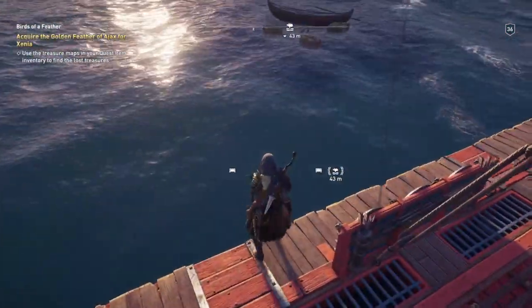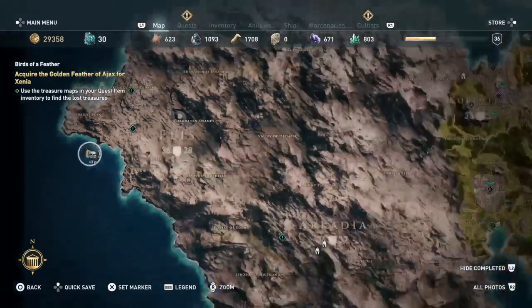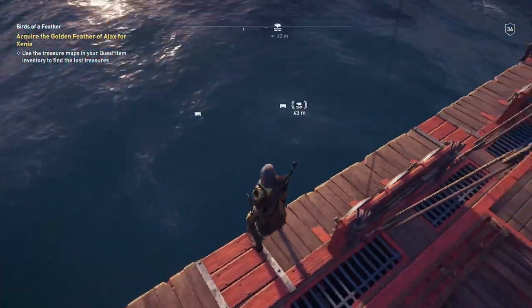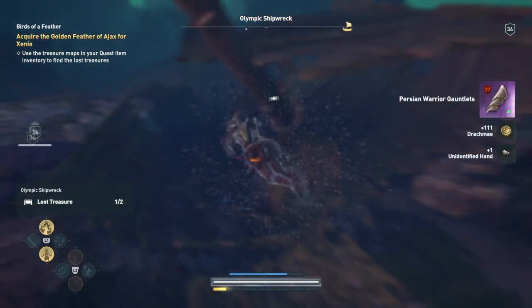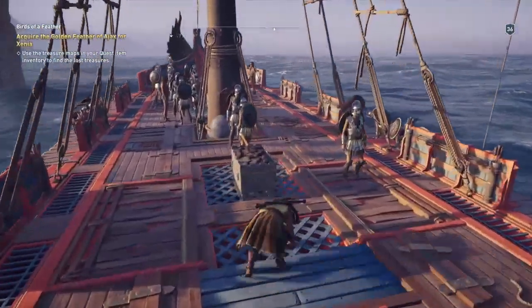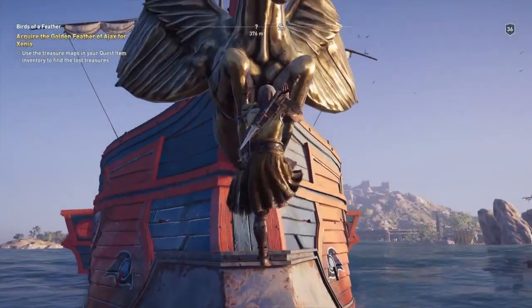Our next one is our first rare one — that's right, the Pegasus, or Pegasus as it's supposed to be pronounced. This is located at the Olympic Shipwreck, which is just off the western coast of Elis. It's Greek, I don't know. But I'll see you guys once I've picked it up. And we got it — there it is, and this one does actually look pretty cool. Not to say the other ones aren't, they still look really badass. But this one's got the massive wings like the Eagle one, but with a cooler front. So I'll just quickly jump into the water and show you.